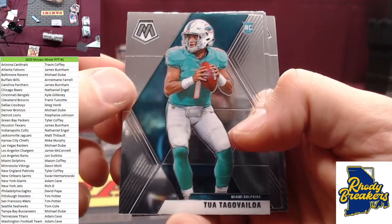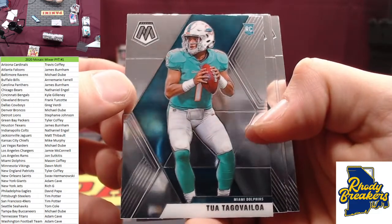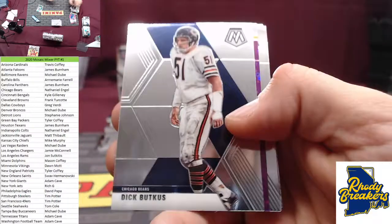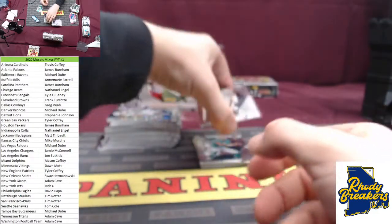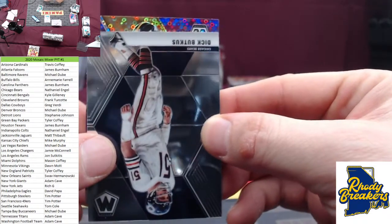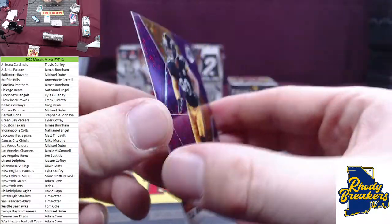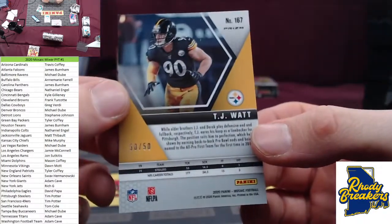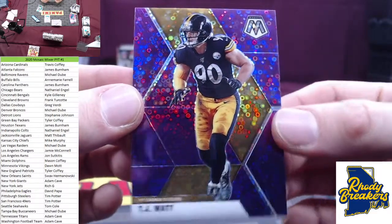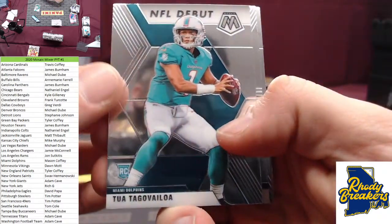Tua. Alright, Mason — there you go Mason! Looks pretty good too. First ever break for Mason — yeah, Mason, let's get it! What do we got — a little purple love here? Purple love, it is T.J. Watt, Steelers again, 50 out of 50. Nice looking card. And why not Mason — let's get you a debut Tua to go with it.